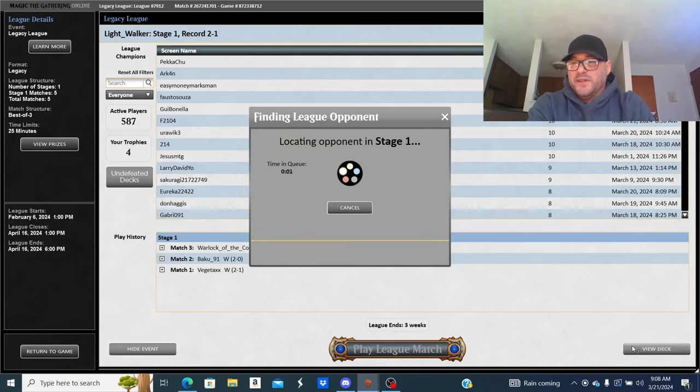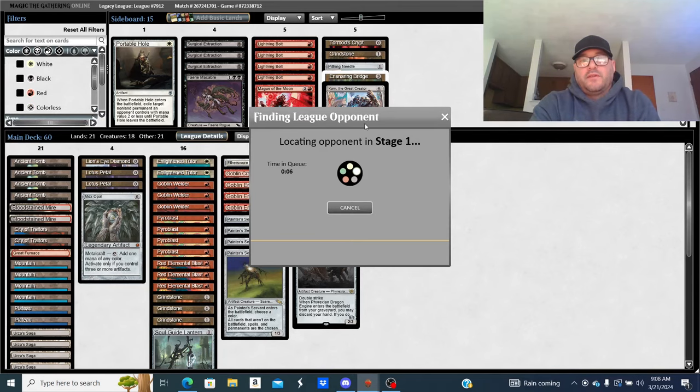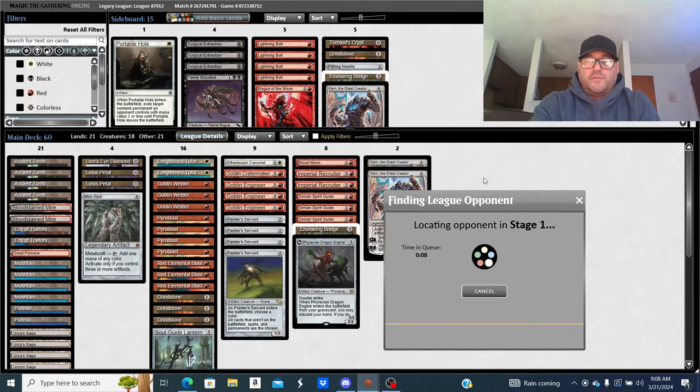I'm gonna get yelled at for that one too. I'm a little rusty. If I had played Painter and not done anything, I could have waited, seen what he did, then next turn untapped and done the same thing and won. I could have welded back Painter with it on the stack. It was probably right to wait a turn and I didn't wait a turn. Whatever — I know better but every now and then I still mess up.